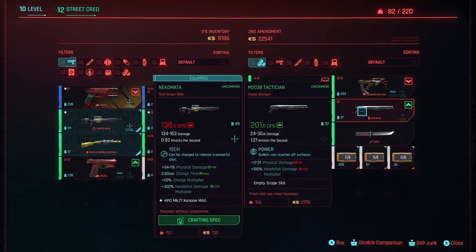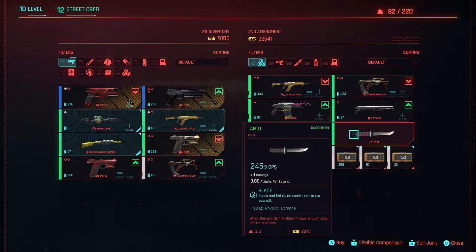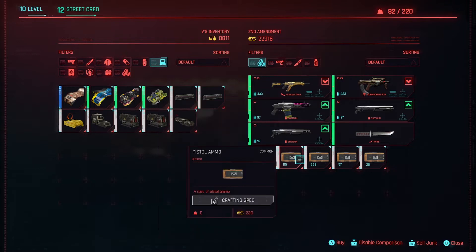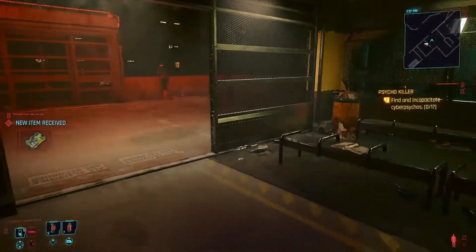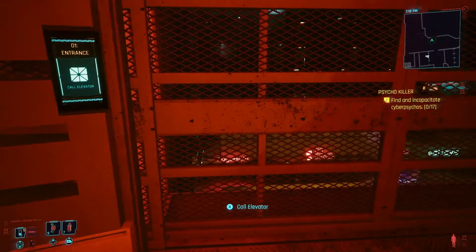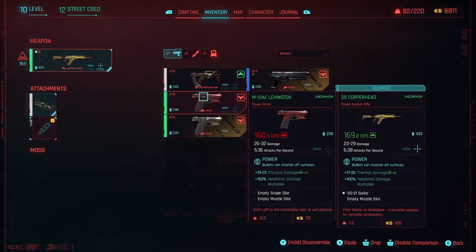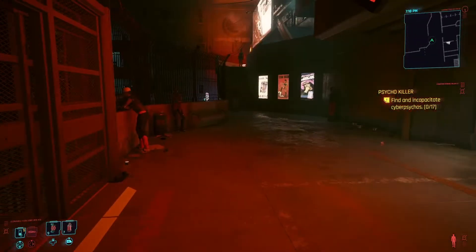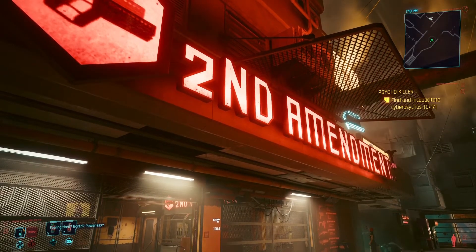We want to avoid collateral damage - with a smart weapon maybe it knows not to hit innocent people running by. This vendor's got nothing - six weapons in a whole shop. Here we go though, this is what we're looking for: non-lethal mod! We can put that in a gun and it'll just knock them out. We need that for the cyber psycho missions. The problem is I don't want to put it in a pistol because I won't do enough damage.